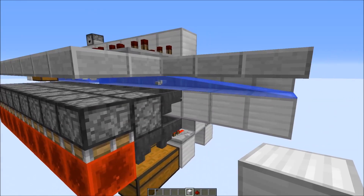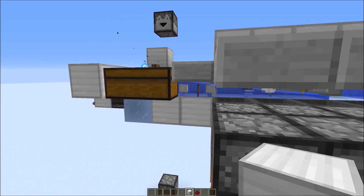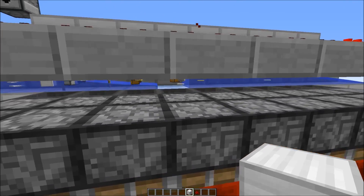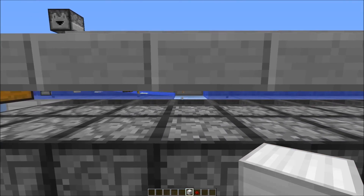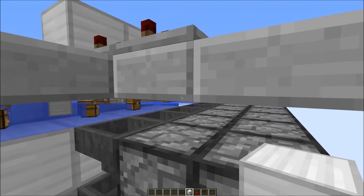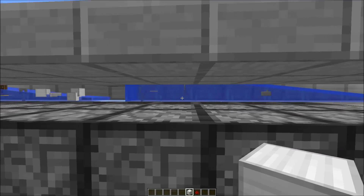One important thing with the double speed item sorter is that you don't use any ice here — you should use normal blocks instead. You should only use ice on the block without water on top. There is a slab on top which gives the items enough momentum to slide over to the next normal block.